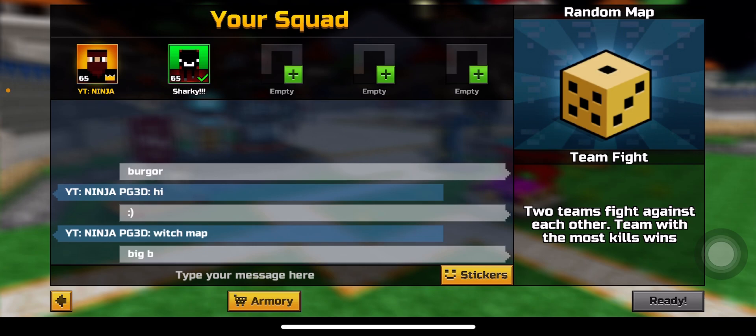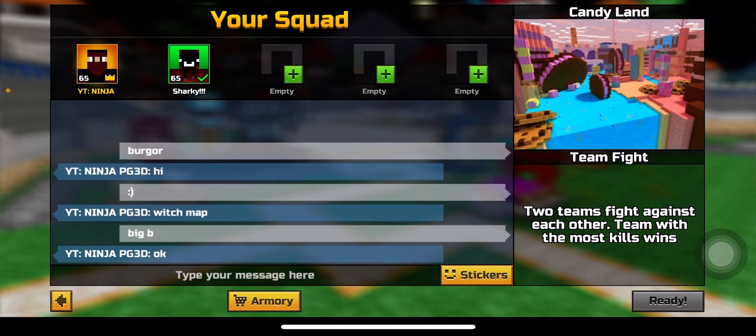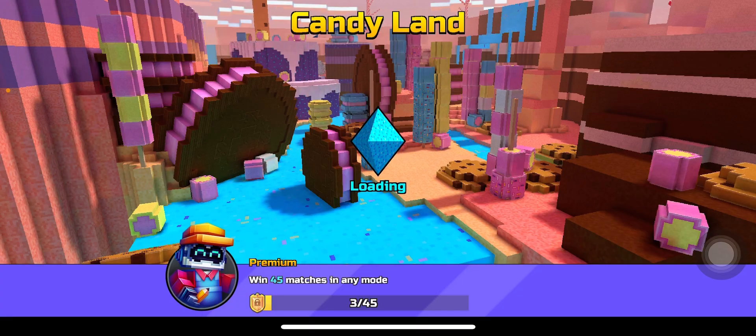He doesn't know what the Big B map is. If you just watch any of Big B's videos you will see that the intro or the opening to his videos will always start in this map — in the cookie with the Eagle Ghost.